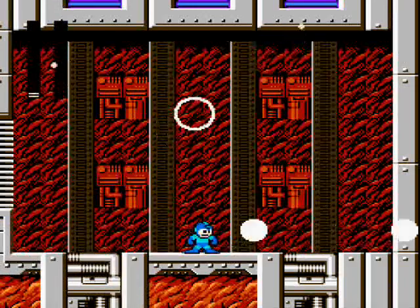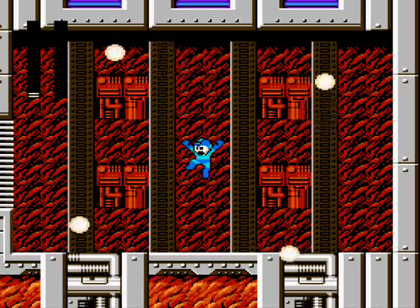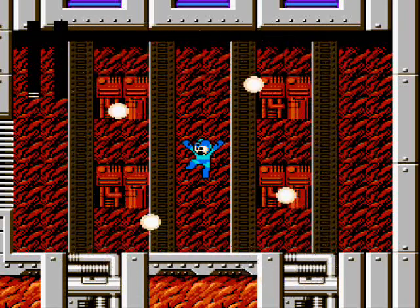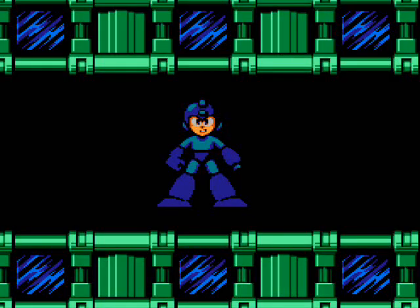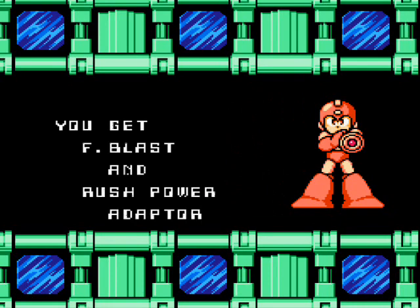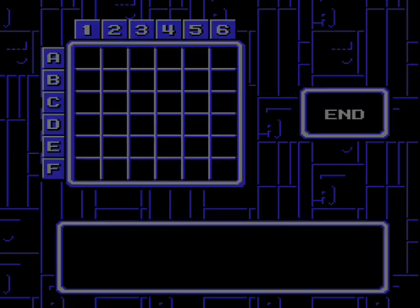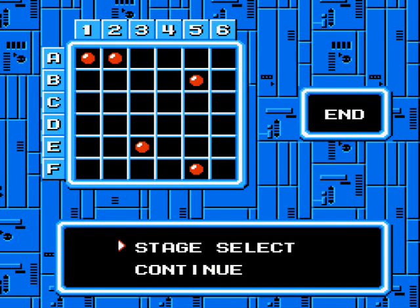That was close. Got him. We will get the Flame Blast and Rush Power Adapter. Now you can break all those cracked blocks along the way and get all the hidden goodies beyond. Flame Blast is just a standard little fire weapon — nothing real special about it.